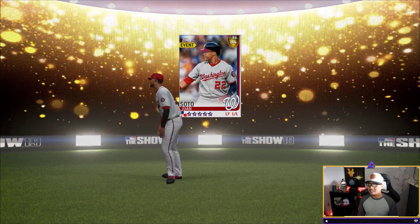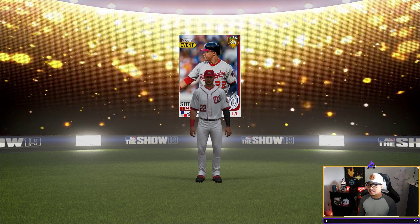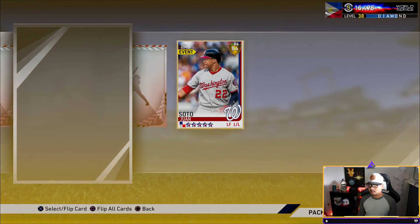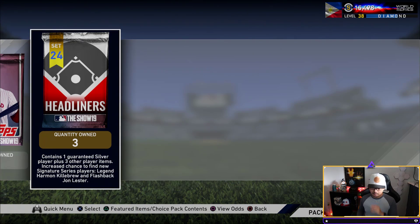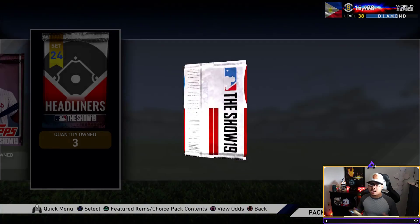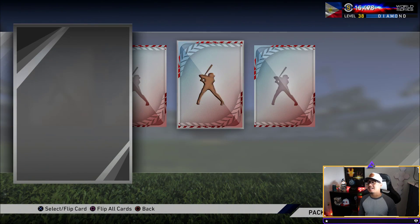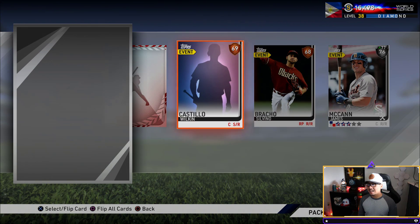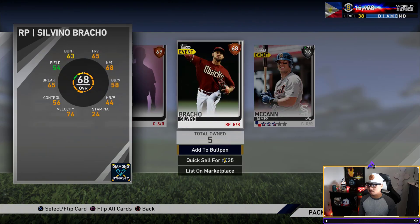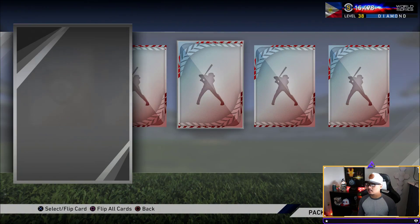We get a Juan Soto — he's an 84 now, another potential future diamond card. He's at around 2,000 stubs, so people have some faith. Five standards means we've got to do another headliners right now. We get another silver — James McCann. These headliners are not looking good, man. We should have probably just bought John Lester. Be aware, guys — don't open packs unless you really want to.